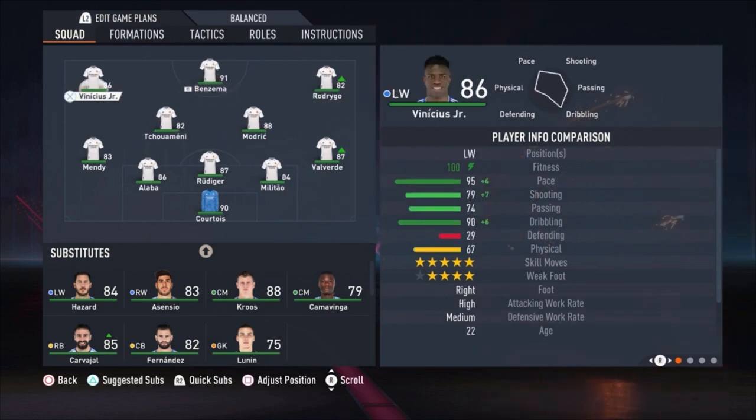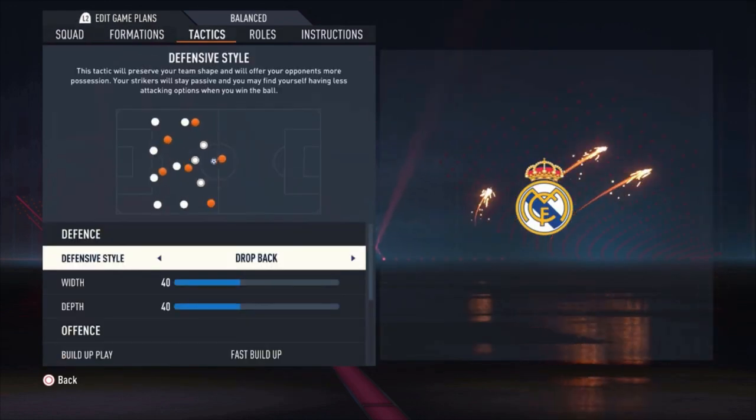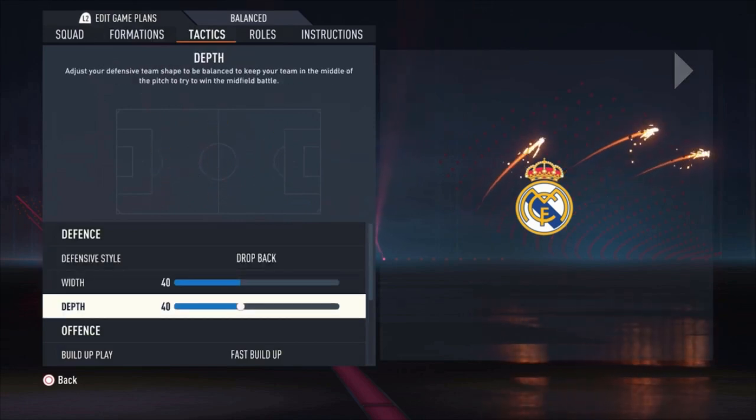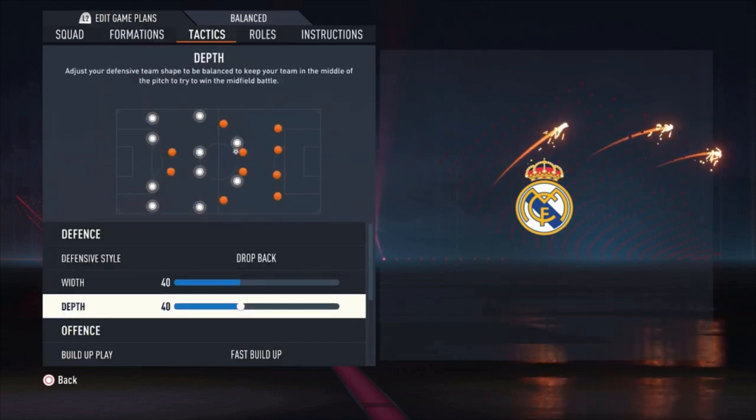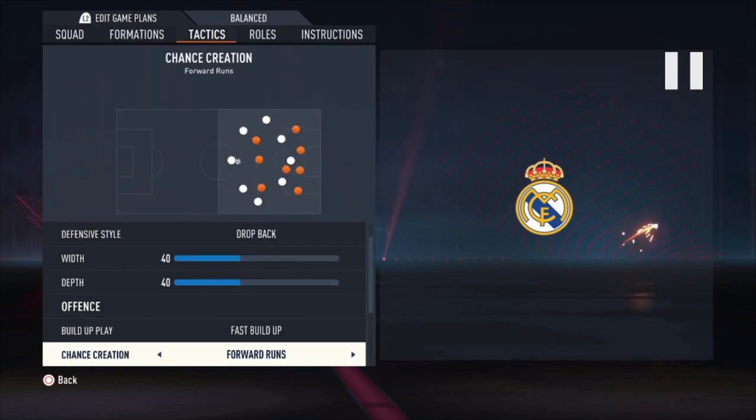The right winger is Rodrygo, Benzema is the striker, and Vinícius Jr. is the left winger — no surprises there. For the defensive style, use drop back with a width of 40 and a depth of 40. This is defensive, but you're really secure with three center backs and everyone coming back on drop back.